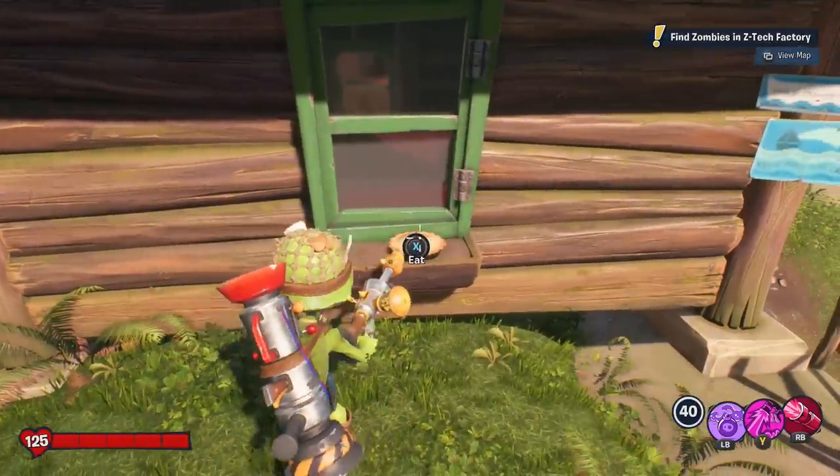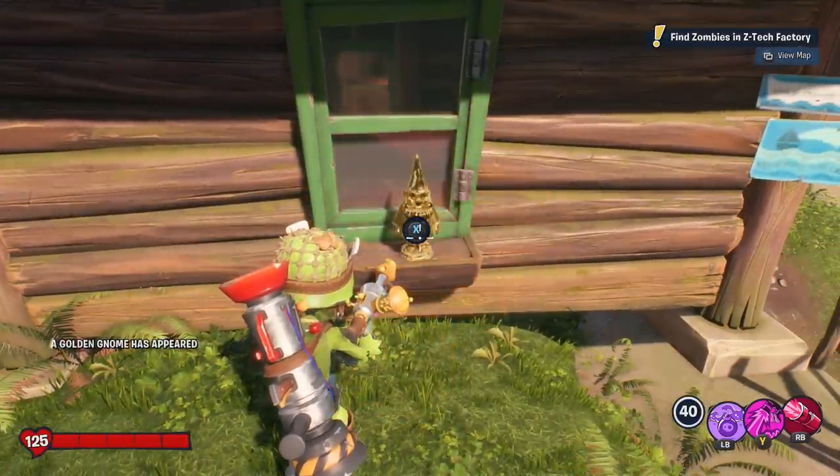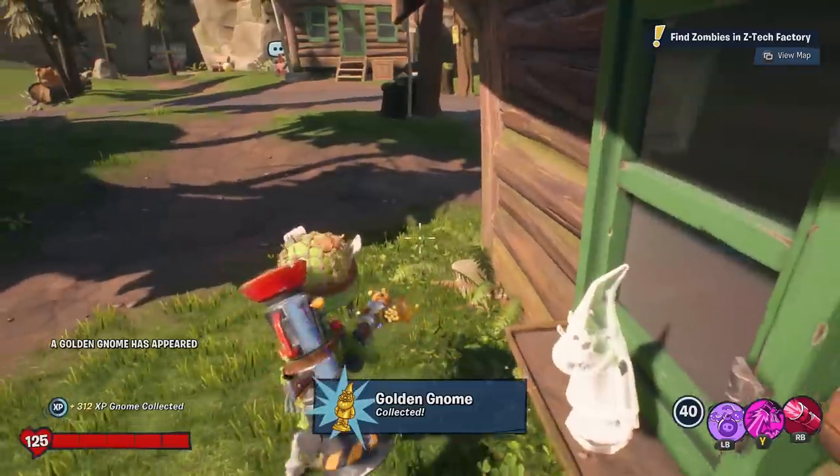In Camp Nira Lake right here, there's a pie on the windowsill. All you gotta do is eat it, then a gnome is exposed, you take the gnome, and you got that gnome.